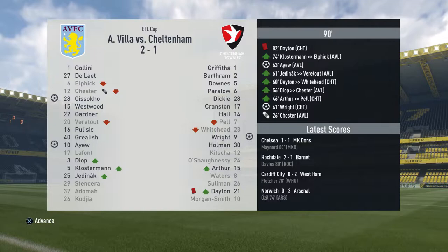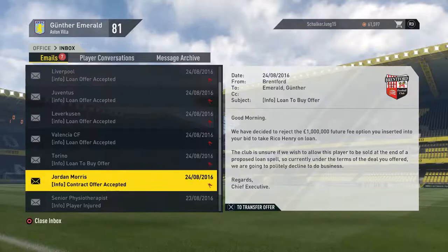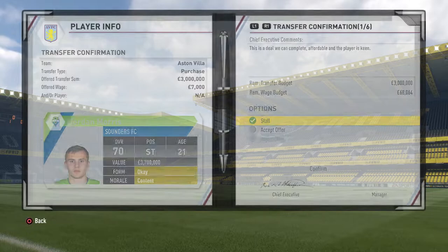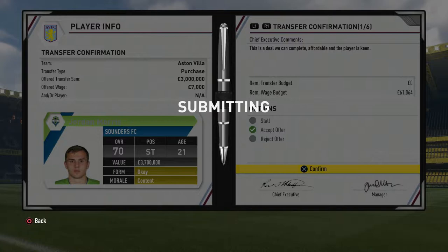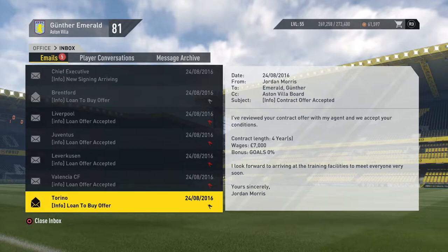The cup result was a 3-1 win. We saw three goals: Sissoko scoring, Chester getting injured, they make an equalizer, IU scoring, and they get a red card. Hopefully Chester is not injured for long. Also Morris finally accepted — but he is injured for two months as well. How many injuries do you want to give us? Jordan Morris is finally in our club but we don't have any money left — we still have around three million in the wage budget though.